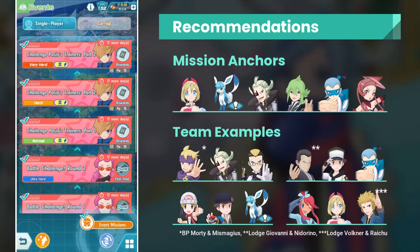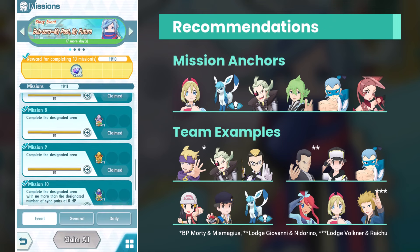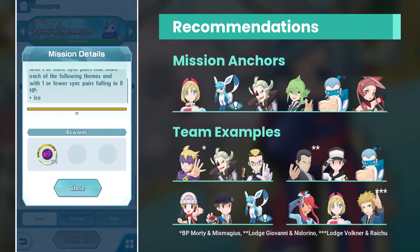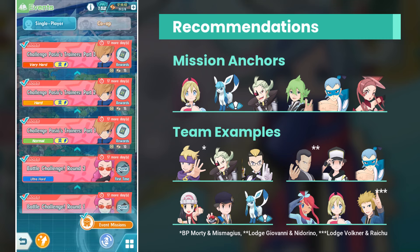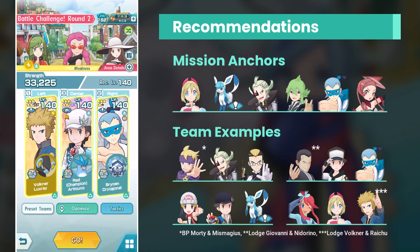The event mission demands a single Ice-Type appear. There is a fainting conditional — that's standard. Only one sync pair is allowed to faint for the mission to count, but that's it. We barely have Paldean pairs, so I'm appreciative of this. That means team building is quite flexible for this one.